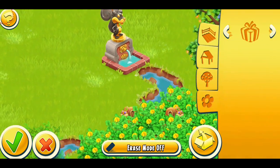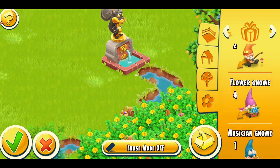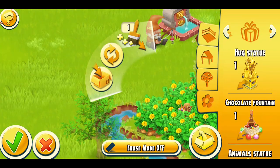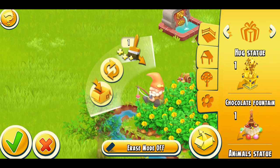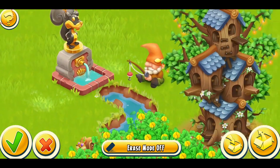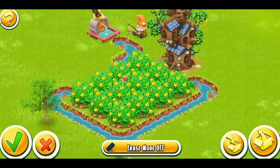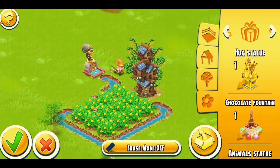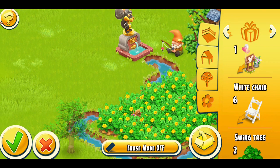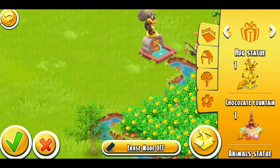I have a ton of decorations I'm not using but I'm confused about what to put here. I'm going to put this angler gnome — oh, this looks good! Where should I put it? Maybe here — that's too close. Yeah, maybe here. That's really cute, you guys. It's like the water is coming from there and flowing all the way around the peanut bushes. Really nice. I need to be quick — I don't want this to take too long. Hmm, no, this is just ruining it. That's not what I was expecting.